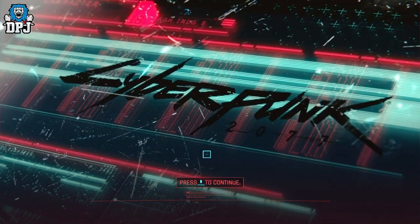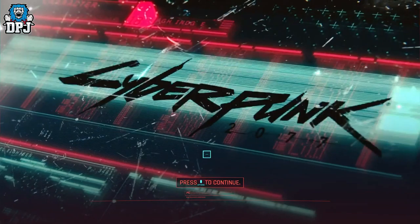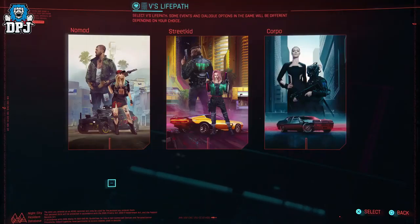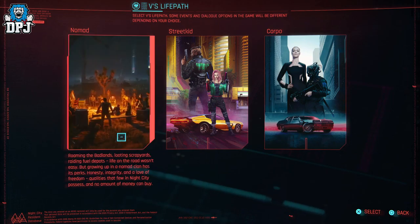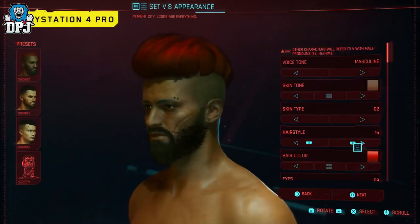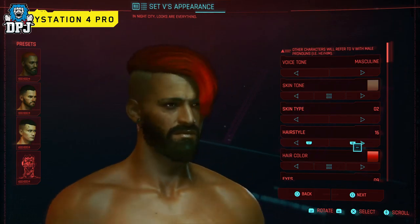With Cyberpunk 2077 launching on December 10th, we want to continue to give you a closer look at the game running on console. In this video we're showing you footage from the very beginning of the game following the Nomad Life Path, which is one of three you'll be able to pick from. The gameplay will start with PlayStation 4 Pro and then we'll also show you PlayStation 5 footage, thanks to the console's backwards compatibility.